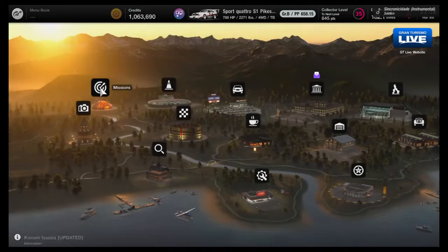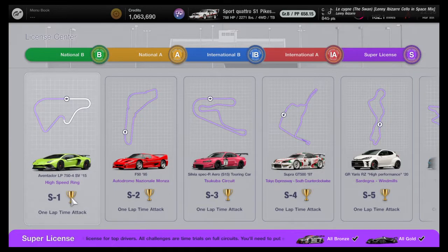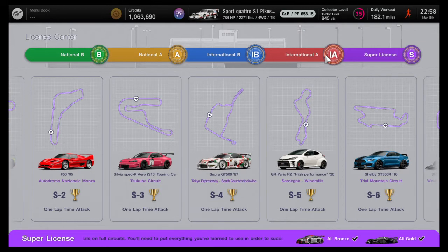For the license tests, they are very much worth it. If you're not the kind of guy who wants to just get gold because you can, the S license tests give you a Group 3 car if you just complete them, and you can get the Red Bull for all gold, so it's a very useful car.